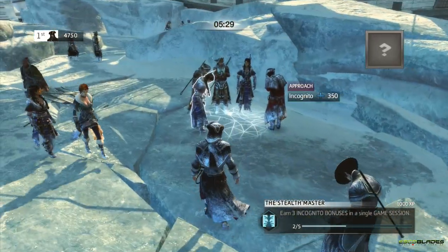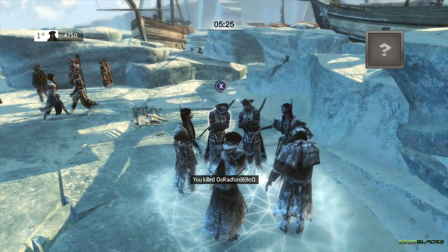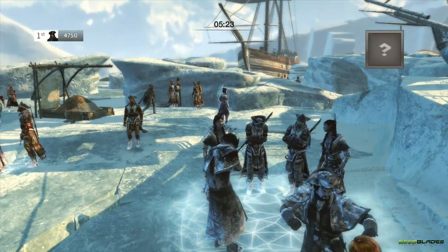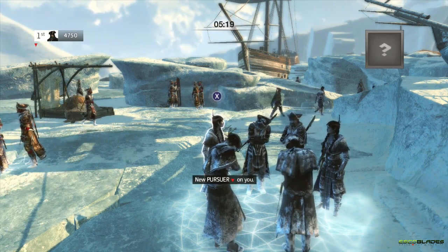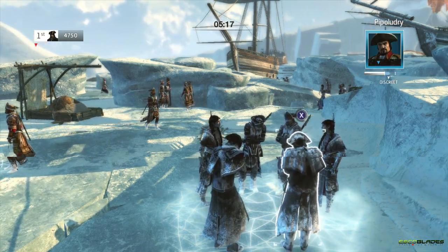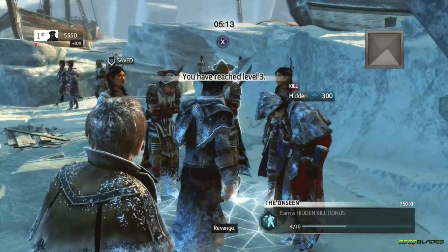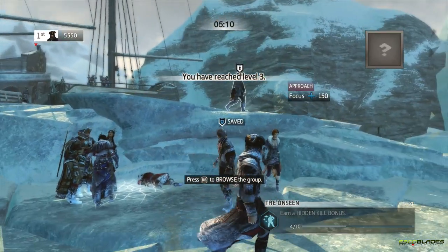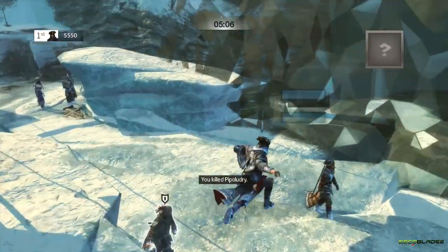For those of you wondering what the hell a Focus is: when you're about to kill somebody you see that X prompt, and a little circle kind of fills around it. If you let that fill all the way, that means you've got a Focus bonus which gets added to the points for your kill. It's a good way to build up the points for your kill.